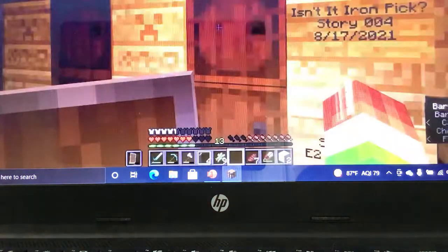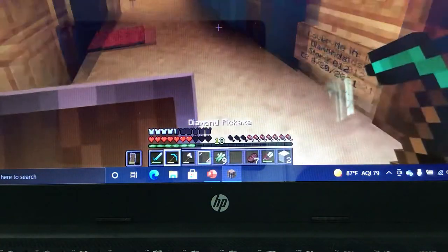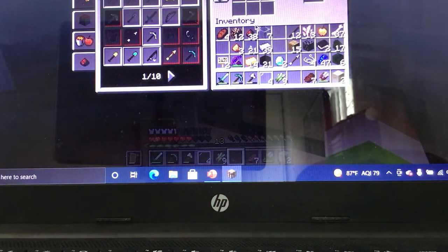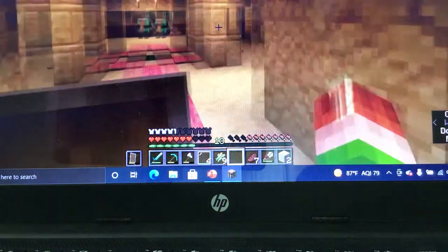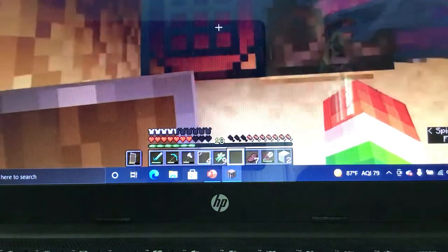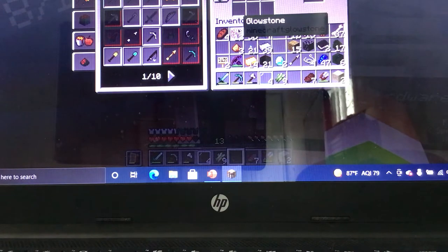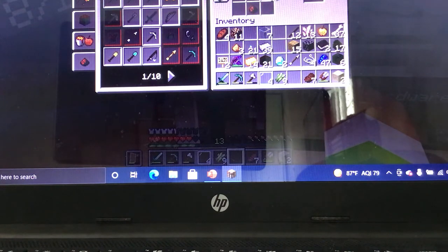The main theme for today is we're making a time generator for caves — a new time generator with a daylight sensor. It's becoming night. To craft this you need a redstone lamp: put one glowstone and four redstone like this — voila! And to make a daylight sensor: three glass like this.